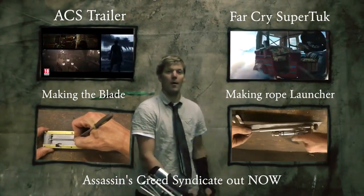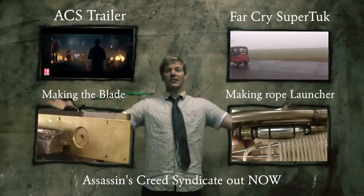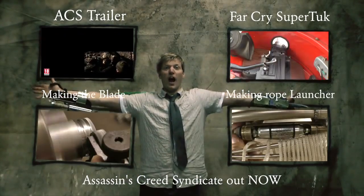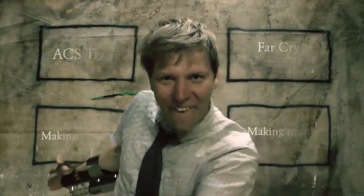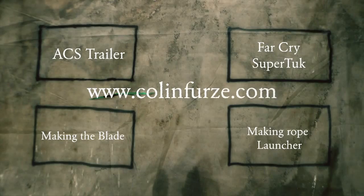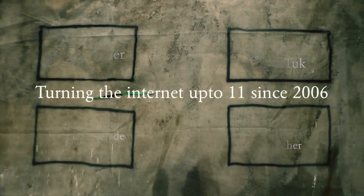If you want to see how I made the rope launcher, click in this box down here. If you want to see how I made the hidden blade, click in this box down here. If you want to see the official Assassin's Creed Syndicate trailer, click up here. And if you want more computer game gadgetry, I'll make the Tuk Tuk from Far Cry 4 — that's up here. This is the Colin Burks YouTube channel — subscribe!